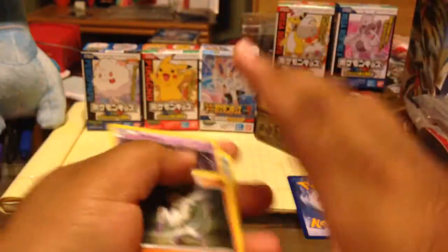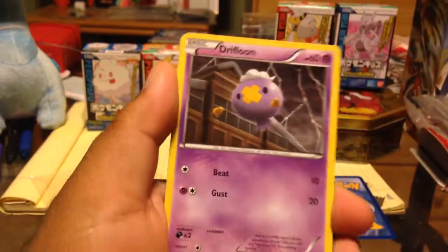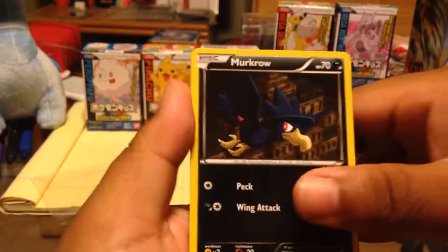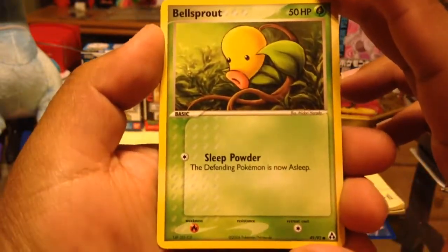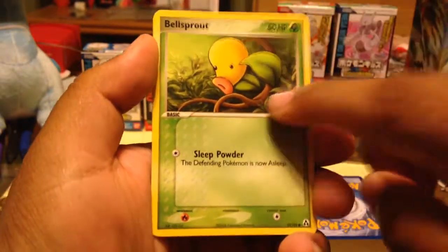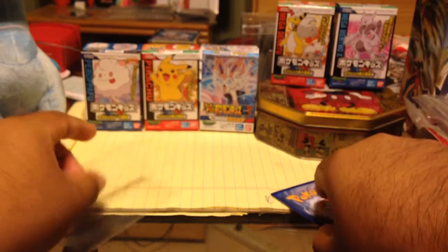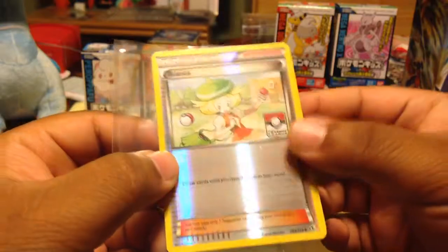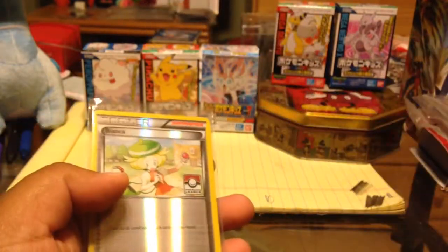And the final fun pack. Mime Jr. Drifloon. Frillish. Murkrow. Mankey from Jungle. Bellsprout from Legend Maker — I like this one, I need that one actually. And a Starmie from Next Destinies. And the rare for this pack is... Bianca. What is this — League? Pokémon League? A League promo? Legendary Treasures? Bianca. That's interesting. Hmm, I wonder if that's anything.